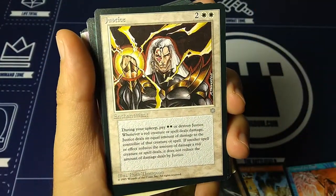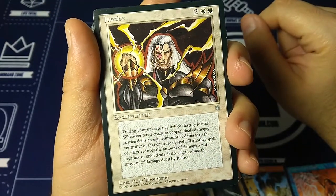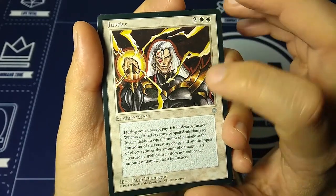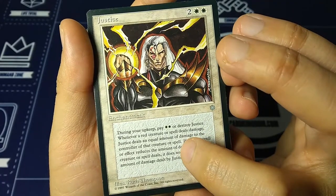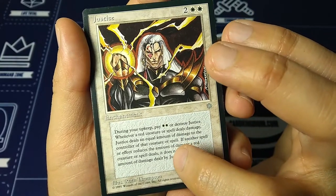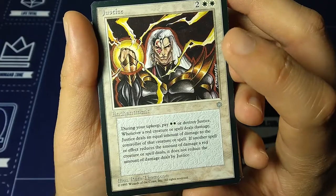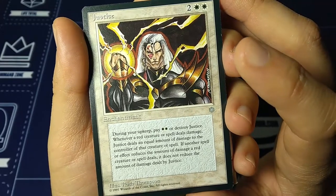Justice — I have a vague memory of this card from 20 years ago in college, and someone cast this one and really decimated me. Two, white white, enchantment. During your upkeep pay white white or destroy Justice. Whenever a red creature or spell deals damage, Justice deals an equal amount of damage to that controller. If another effect reduces the damage a red creature deals, it does not reduce the damage dealt by Justice. So this is the red hate from a white enchantment. Art by Ruth Thompson.